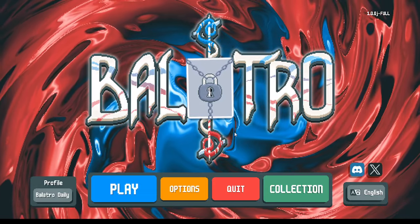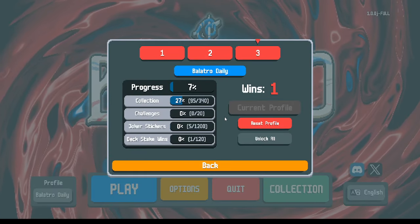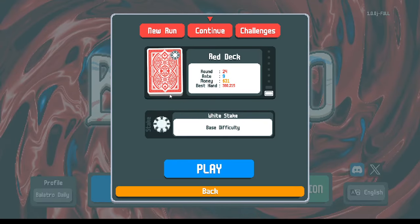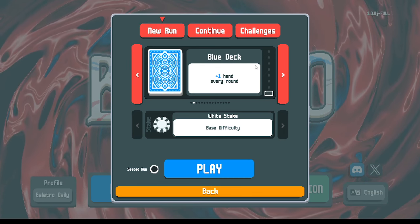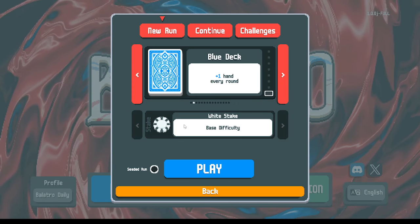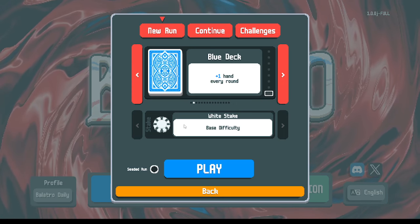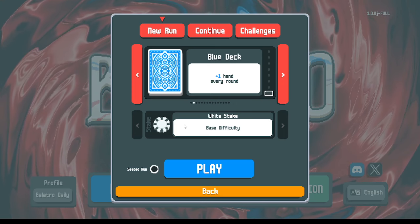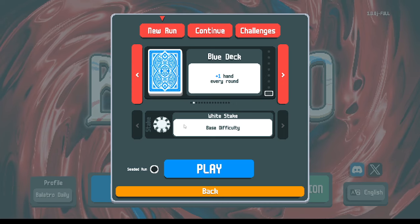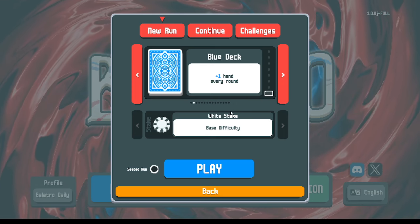Welcome back — we're continuing our quest for completion. In our first episode we got 95 unlocks, taking us up to 7%. With that we've unlocked four new decks: the blue deck, yellow, green, and magic deck. We're going to continue where we left off. The plan is to do at least one win on each deck to try out the different experiences.